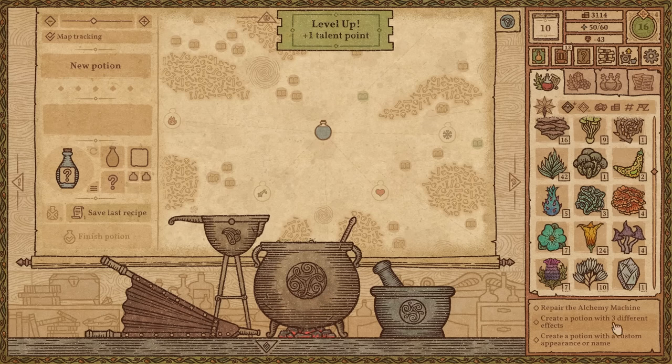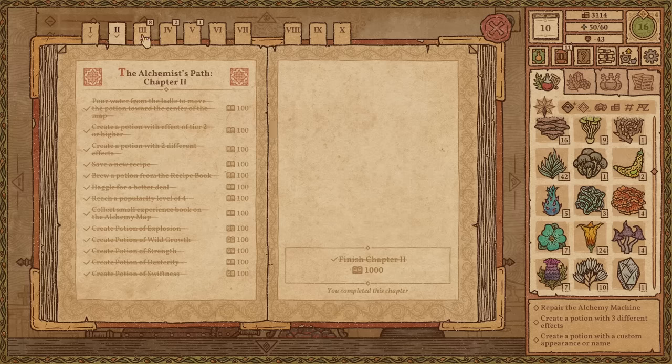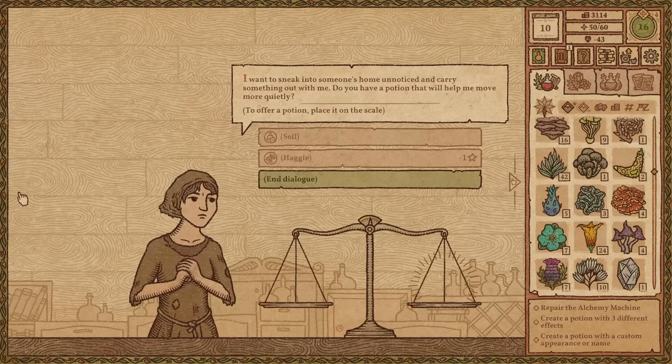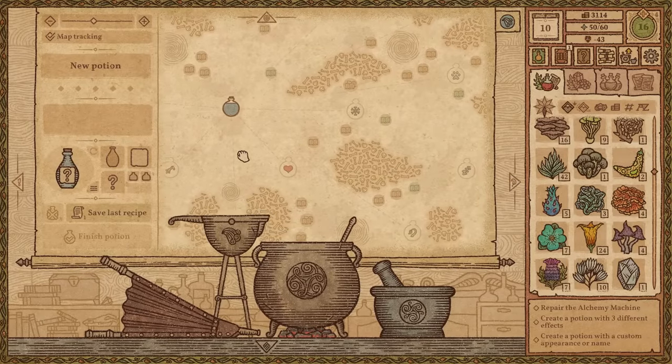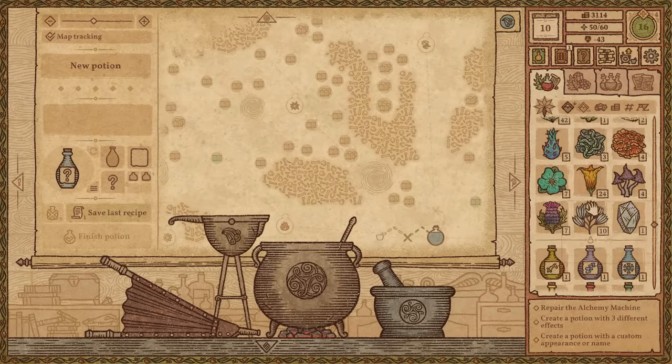Now what happens? Oh, we get to repair the alchemy machine — that's what I really wanted to do. Chapter two is finished. A lot of things in chapter three are already done. Create a potion with a custom appearance or name? And stone skin? Okay, that's going to be hard. But I'm hoping some of these people might help me. We're going to try to get up to the wild shrinkage. I don't know what it's going to be, but I'm guessing it's right up here. By these two combined, I don't think I have enough things to get over there.